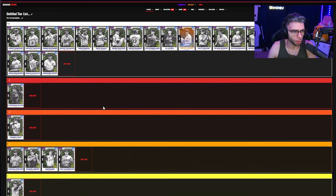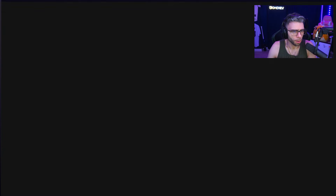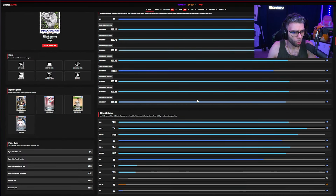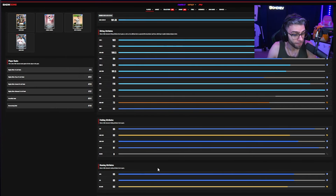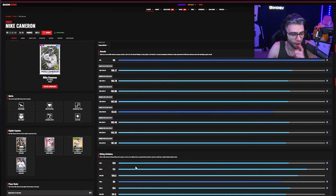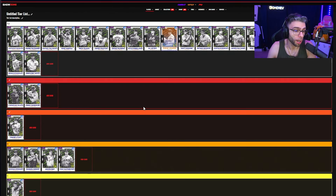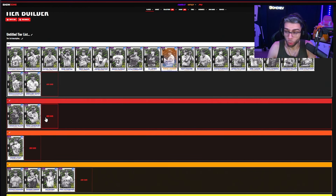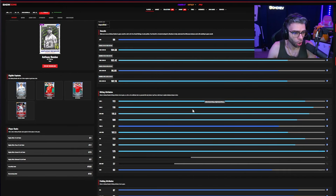Mike Cameron: I think he might be our second S tier — very well rounded card. 114/103 contacts with 104/99 power, 88 vision, max clutch, good bunt rating, 95 fielding, 83 arm but 85 speed. S tier card five-tool player all the way through. Not the best Mike Cameron we've ever seen but a very good one, and on Corbin he's S for sure.